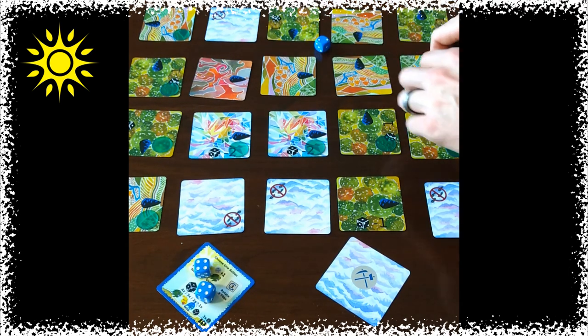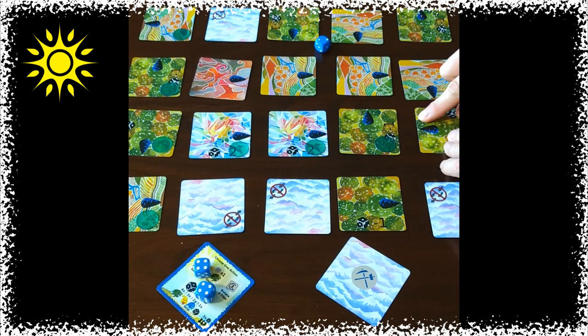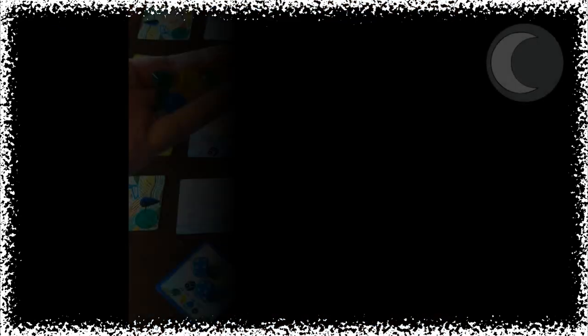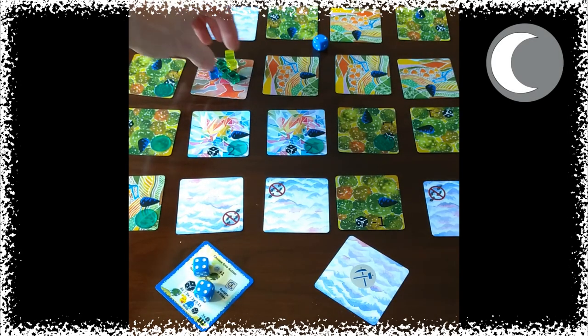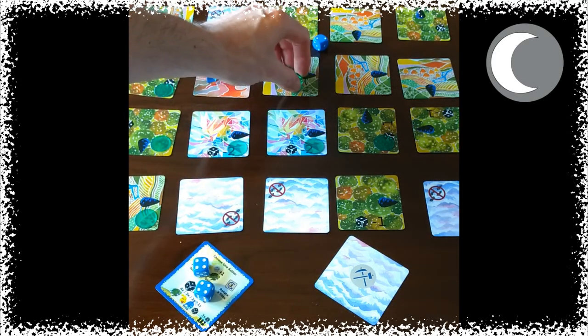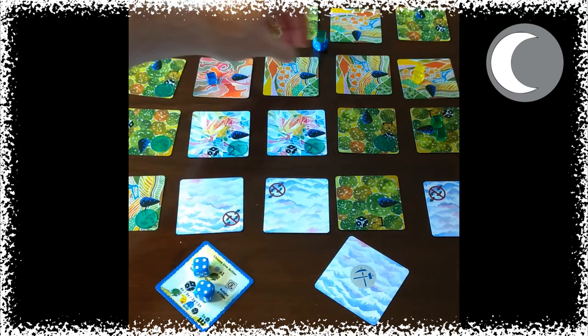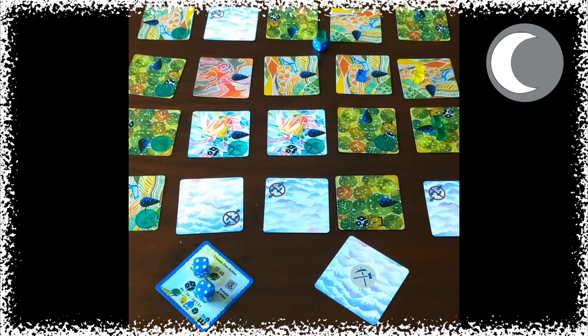Choose your path carefully, for if the demons escape off the map or if they walk in a loop, the demons win. During the nighttime, demons come out of the portal and roam the kingdom, following the arrows from tile to tile. Use your obelisks to capture all the demons before they escape in order to win the game.